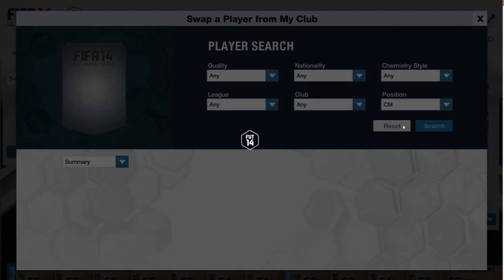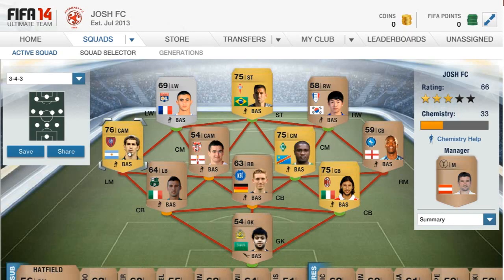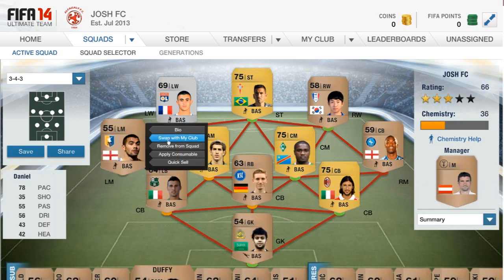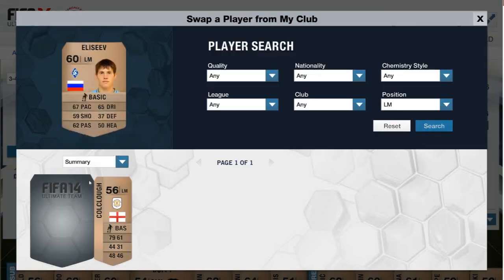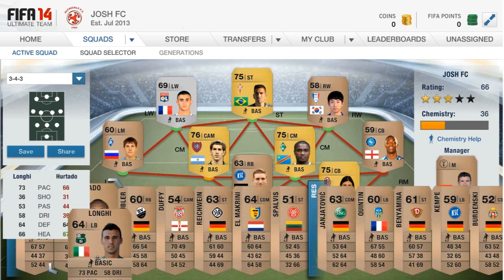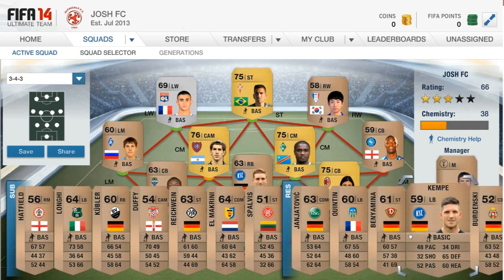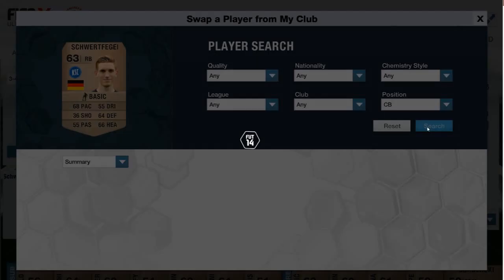If you look up position — center mid, search. Machidi — yeah, we'll put him there at CAM. I have a left mid, there he is. Is that my only left mid? Let me check if I can swap him with the club and see if there's any gold left mids. There's not, but there's one that's better, so I'll put Elsie in there. Left back — they're all center backs, so we'll go him — Hurtado. I don't have any more center backs, so I'll have to swap with the club.